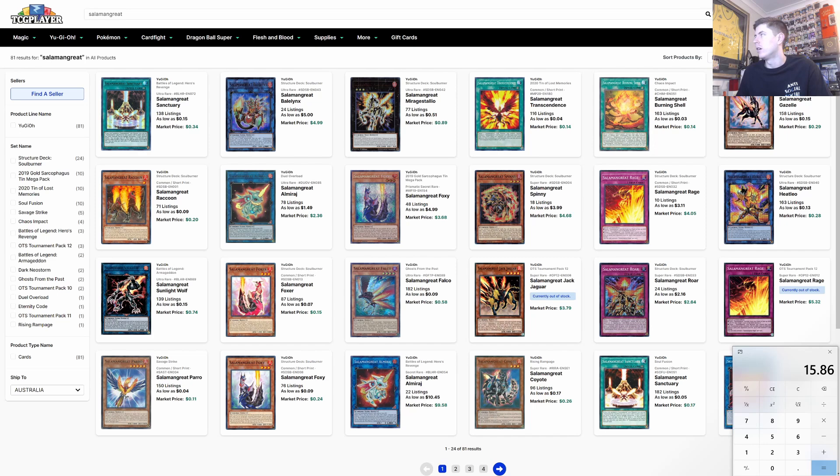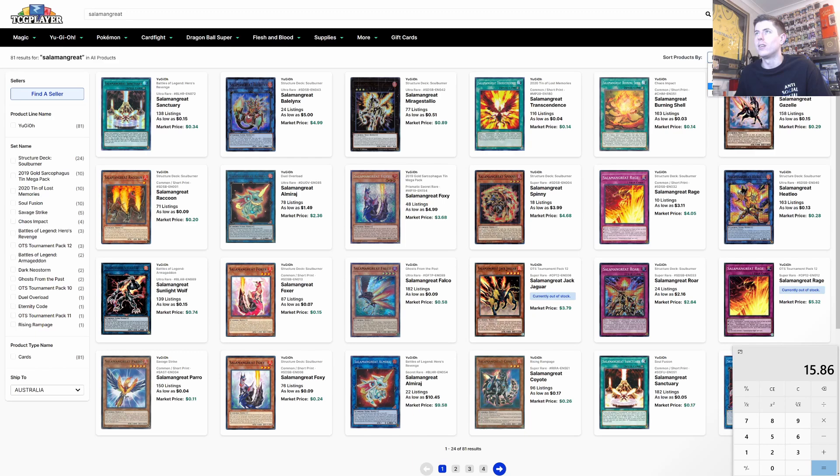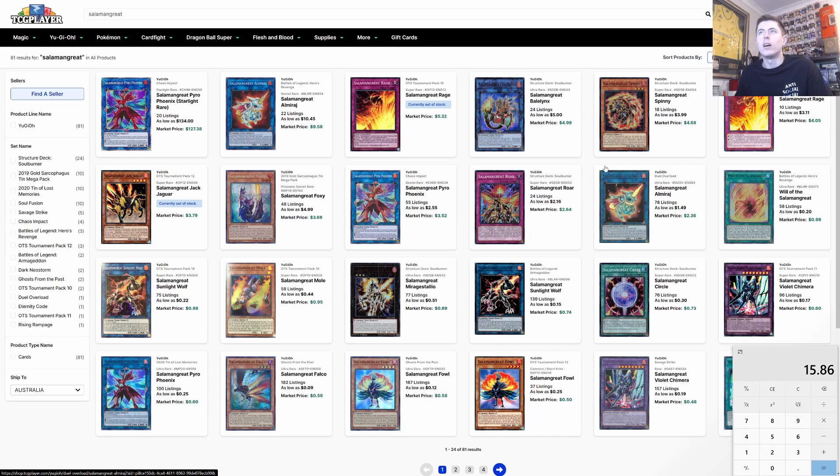Staglio goes in at one copy on Dueling Book. Next up is Spinny — this is Spinny's only print so we don't have a choice. We'll start with two Spinny at $2.34 each, which puts us at about $25 total so far. Gazelle has a few printings so that should be pretty cheap. Two Spinny go into the main deck.